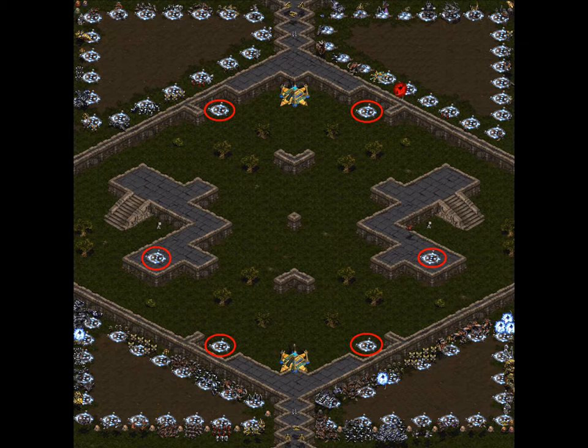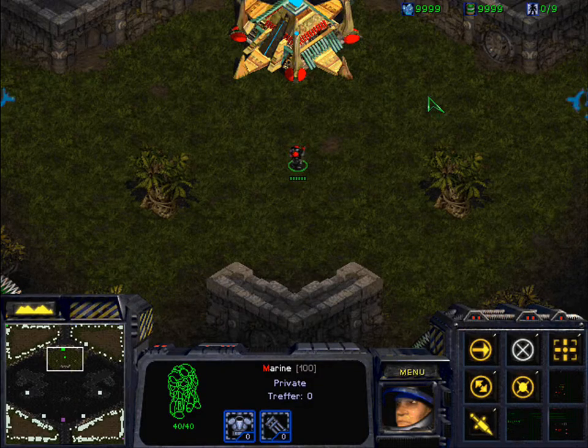Now about those teleports. Some people just don't know how to use them, but they can add a very strategic element of gameplay. I have marked them here. The middle ones on the high grounds can be used by both teams. The upper ones can only be used by team 1, and the bottom ones can only be used by the bottom team.